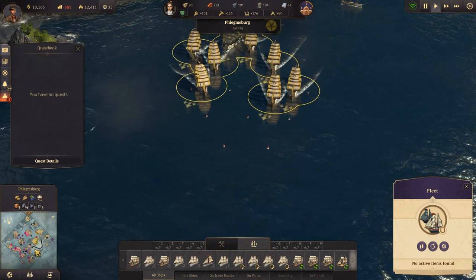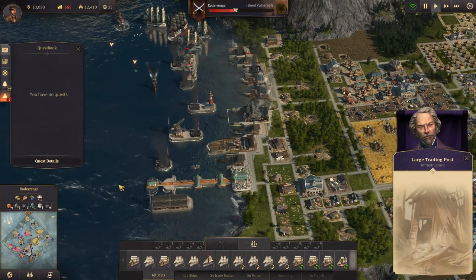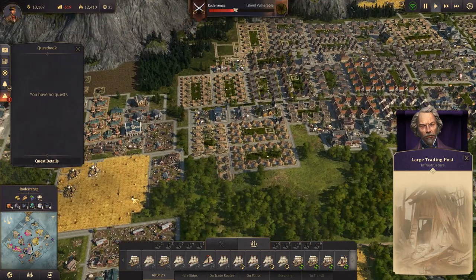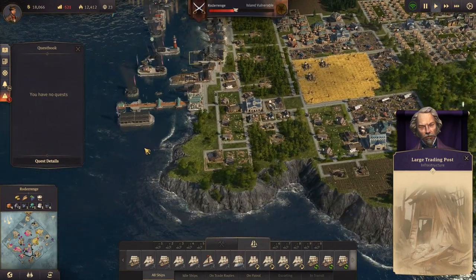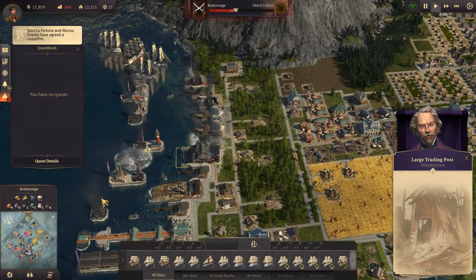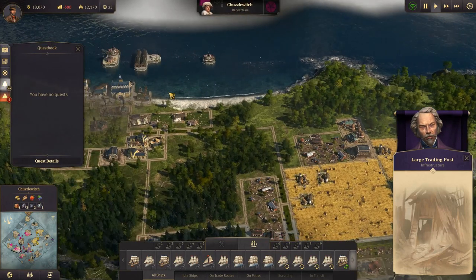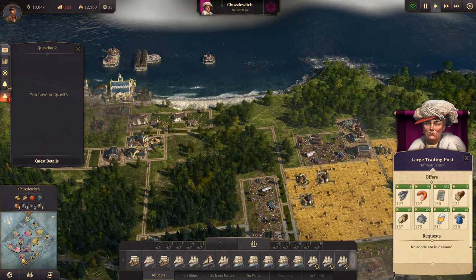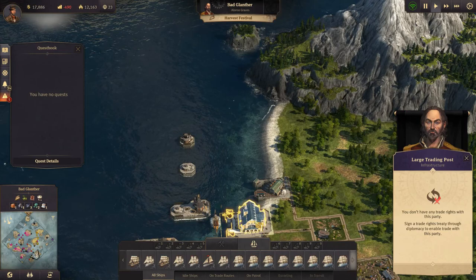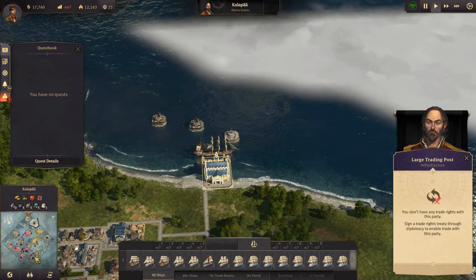Let's see where Artur is. Is it him down there? They're actually attacking him — I guess he won't be there much longer. Where else is he? Being colorblind is really not a help in this game.